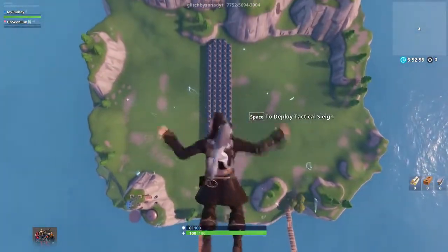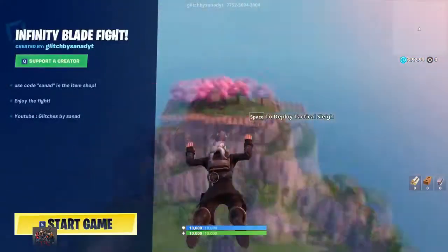The second after you hop into this portal, your screen should go like this. Then all you have to do is start the game. As soon as you do this, you'll be stuck in the starting game screen. What you have to do is wait a little bit and then try to back out and get into the main hub.